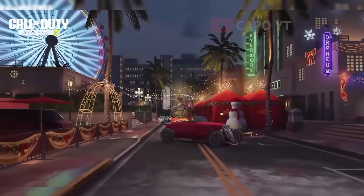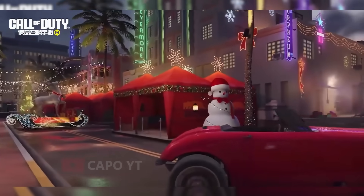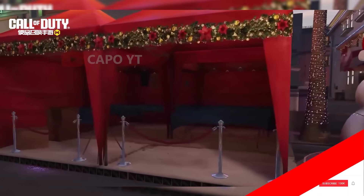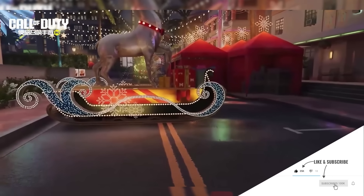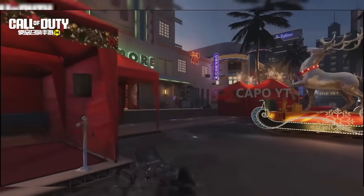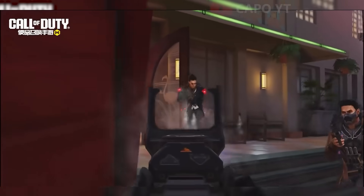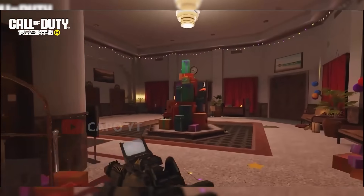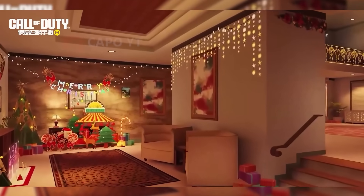The new holiday map is a version of Miami Strike and they call this newly decorated Christmas-themed map Miami Blitz. They have done a really good job because they have clearly changed pretty much everything in this map and decorated the whole map with Christmas ornaments. On top of that, the map takes place at nighttime, which makes Christmas even more relatable. The lighting and the colors everything seems to be perfect — I am really excited to play on this map.